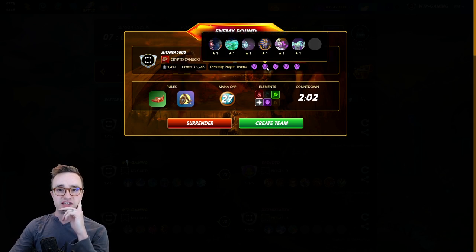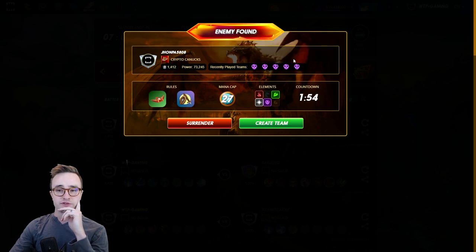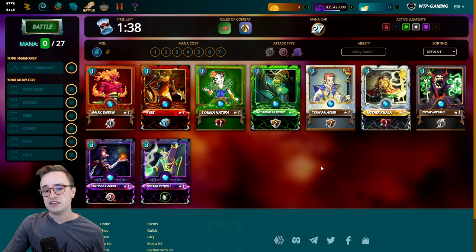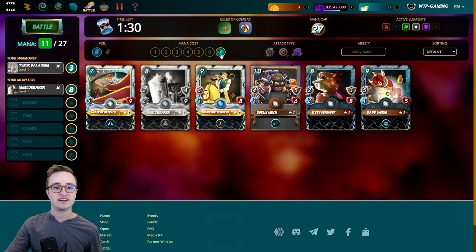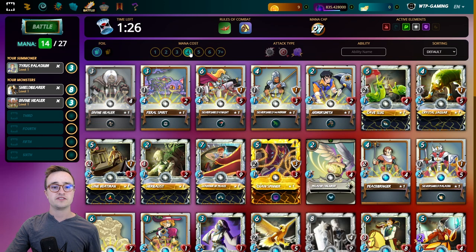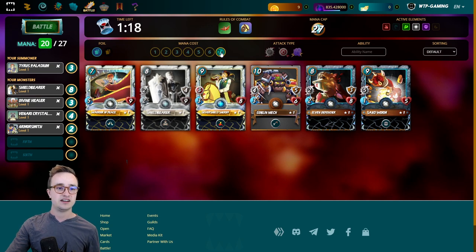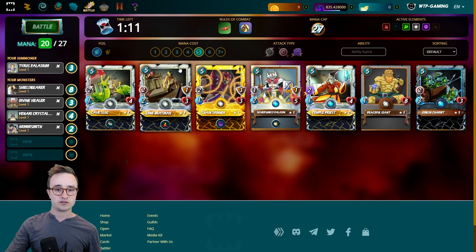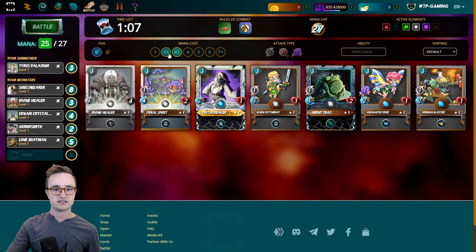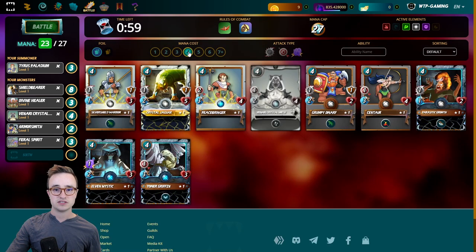Only Common and Rare cards, so we lose any Epics and Legendaries we've rented or bought. I can see he's been using the Death deck repeatedly and taking away either melee or ranged damage. To counter the Death deck, I'm going to use the Life deck with a strategy of keeping my tank alive as long as possible — Shield Bearer for Taunt, the extra double heal, and the Armor Smith. That leaves two spots for backline damage.